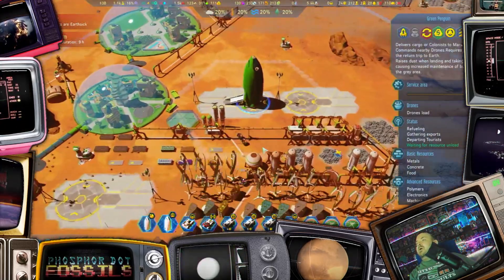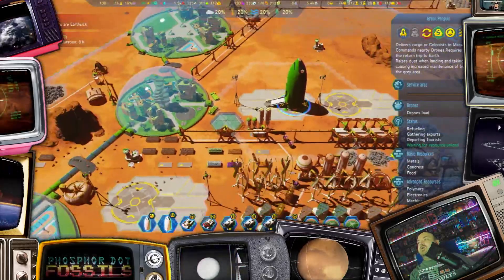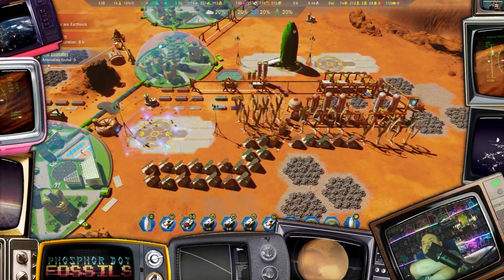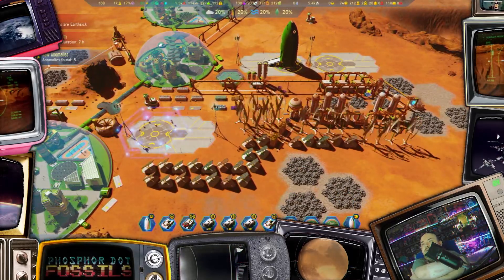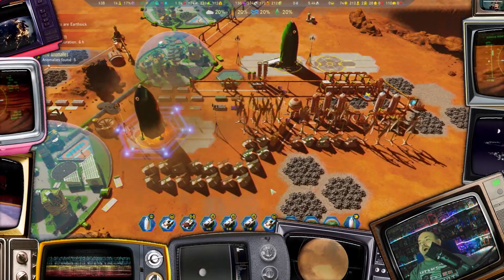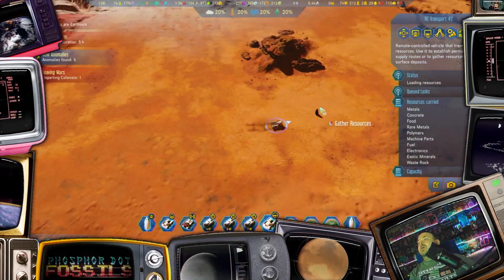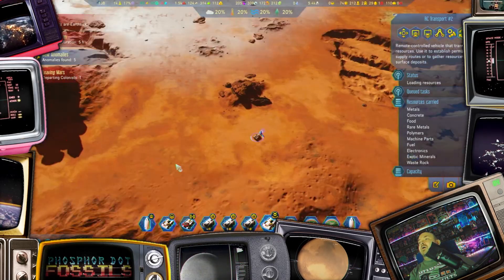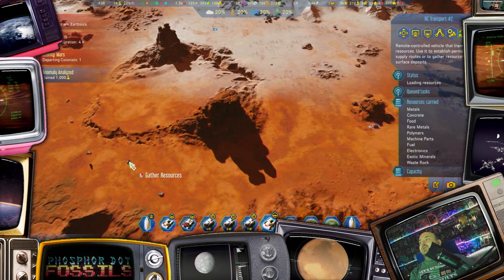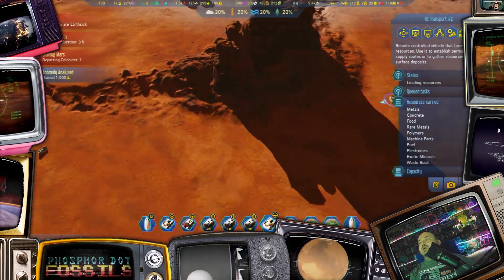The Green Penguin is still being unloaded. Anomaly found. Here come more resources. Maybe everyone can get excited about this. Five anomalies — wow. We've analyzed anomaly after anomaly after anomaly.